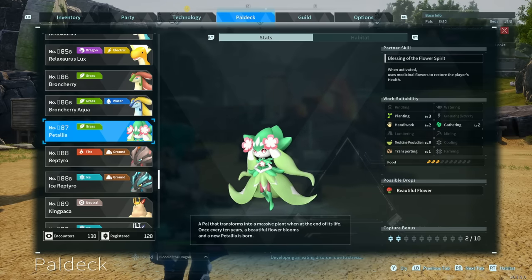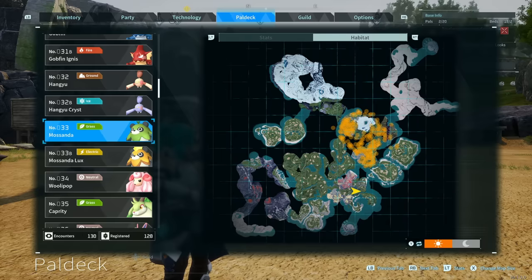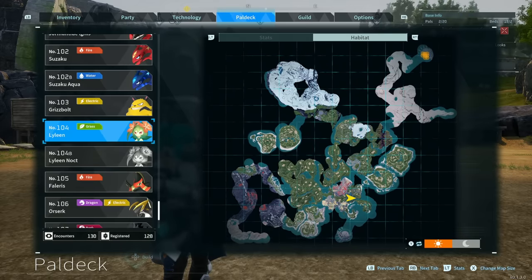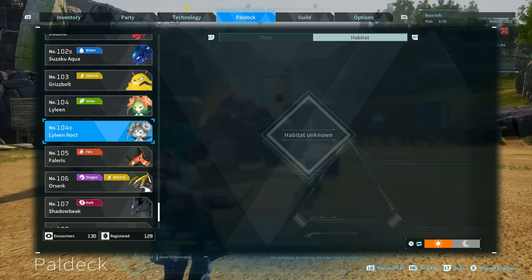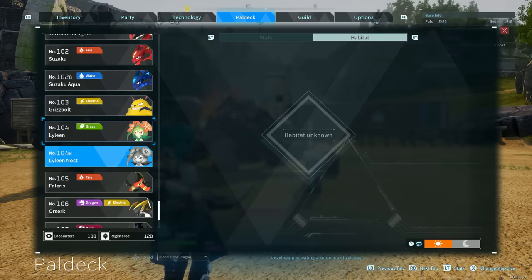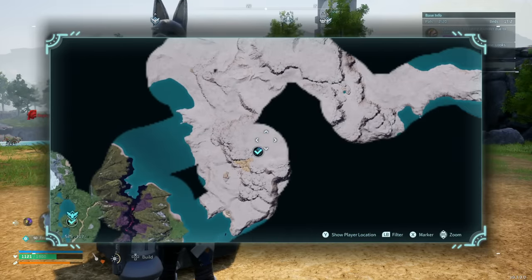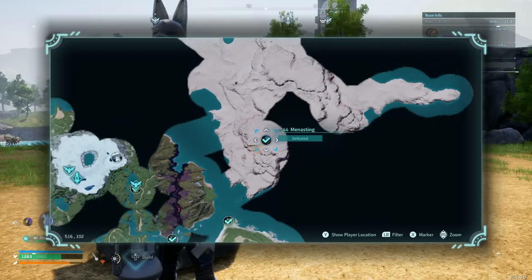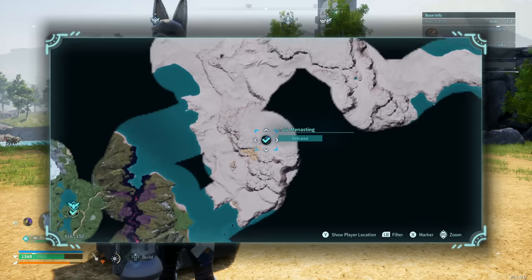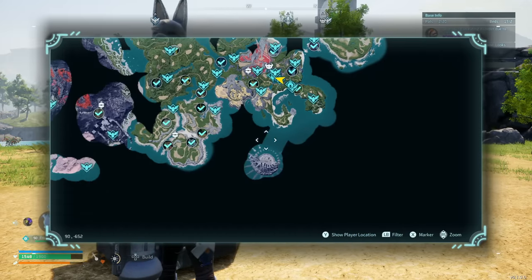If you want a Lyleen, you're going to have to blend a Petalia and a Masunder. Petalias can be found all the way to the south sanctuary, and Masunder is slightly just to the north. The Lyleen can usually only be found as a boss overworld fight or all the way over to the northeast sanctuary. If you want the Lyleen Noct, there's also a boss overworld fight in the cave in the north in this mountain range. You'll need a Lyleen and a Menasting — basically a Scorpion overworld boss in the mineshaft in the southern part of the desert. It's the only one the host hasn't captured yet, having killed it twice without the right gender.